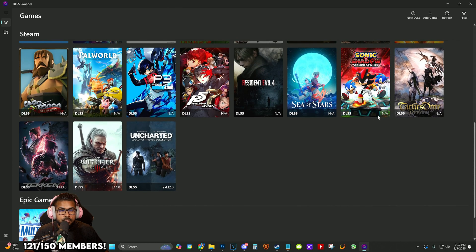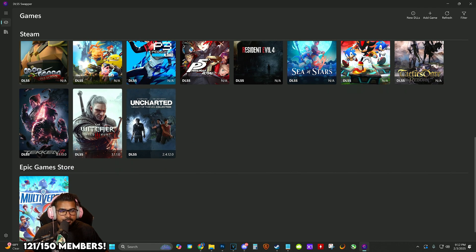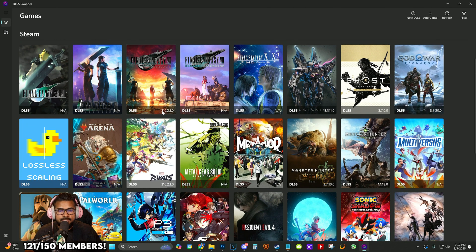Some games are listed, some aren't. RE4 I did mod it in there but it doesn't show here. Witcher just got an update for DLSS 4, and you can see my Final Fantasy 7 Rebirth is already updated.